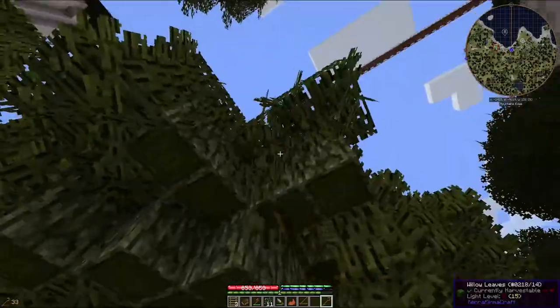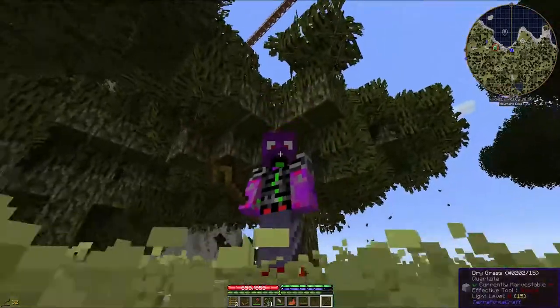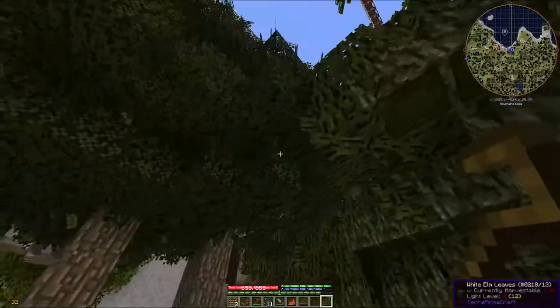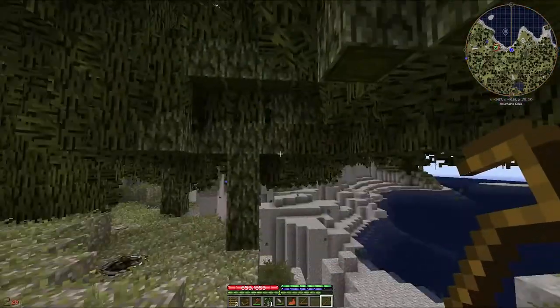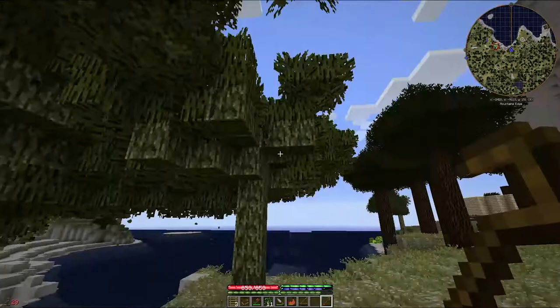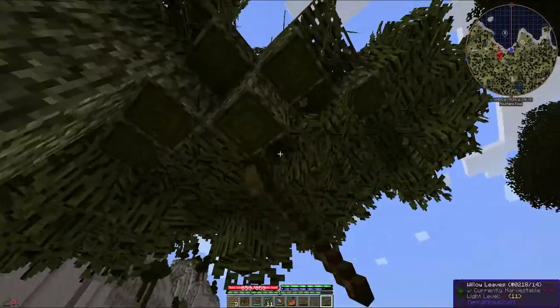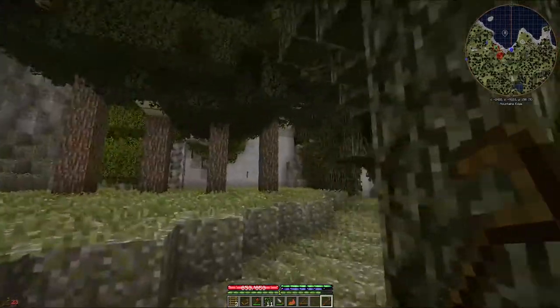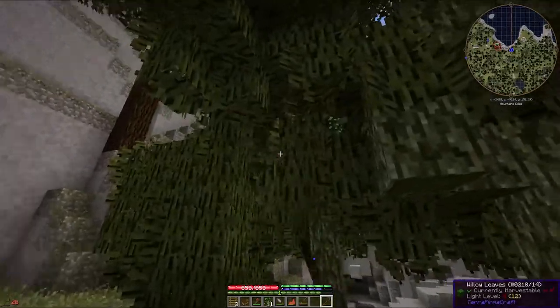Hey guys, welcome to Crooking Trees with Twitchy, brought to you by Aim to Game Servers. We're on the Landcraft server — it's a Firmercraft server as you guys well know. We're here trying to get 64 willow saplings. You can see I've got three trees on the go here and I've been going around crooking all these leaves. I've managed to get a fair number of saplings — I've got 11, but this is only about a sixth of what I need.